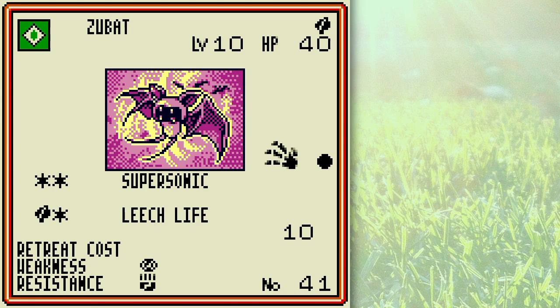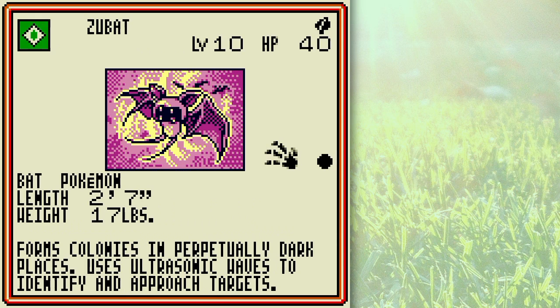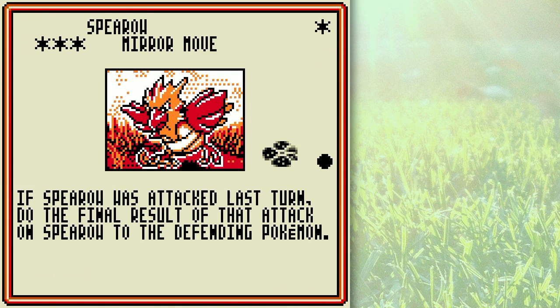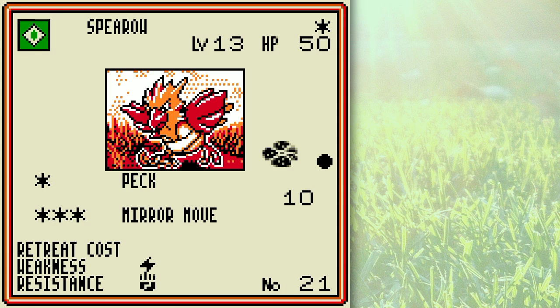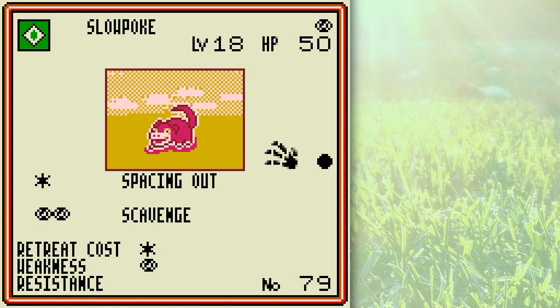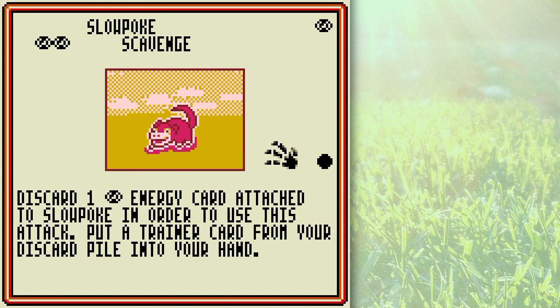Zubat and Golbat are actually better Pokémon than they might seem, because of their disruptive and healing properties. You might want to try those out if you're playing Grass. Doduo and Dodrio have some potential — Dodrio has a Pokémon Power which lets you switch your Pokémon for one less Energy card, which can be handy depending on the kind of deck you're building. So you might want to use Dodrio as a tech Pokémon on the bench, not something you'd use to attack. Slowpoke isn't too shabby either — Spacing Out can heal it every turn potentially, and Scavenge lets you take Trainer cards from your discard pile and put them into your hand. In a Psychic deck you can use this consistently to recover Professor Oak, Computer Search, or other good Trainer cards.